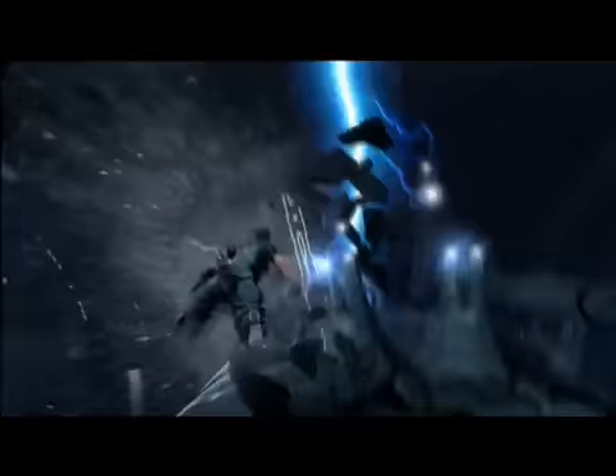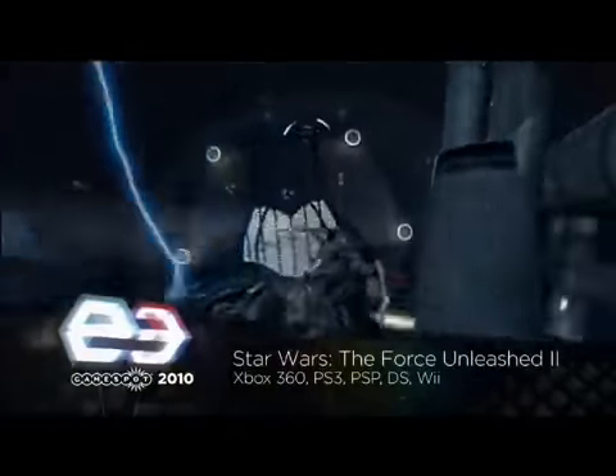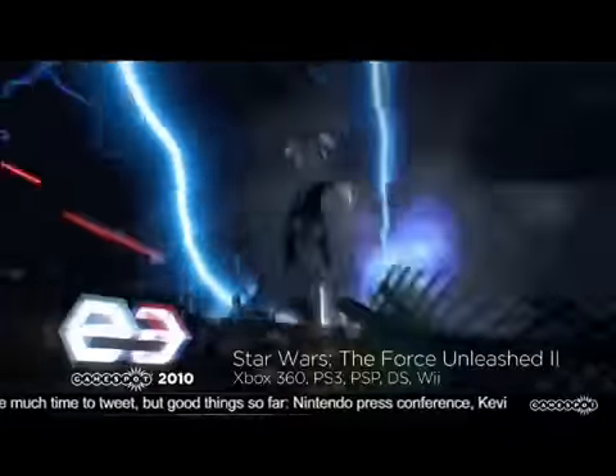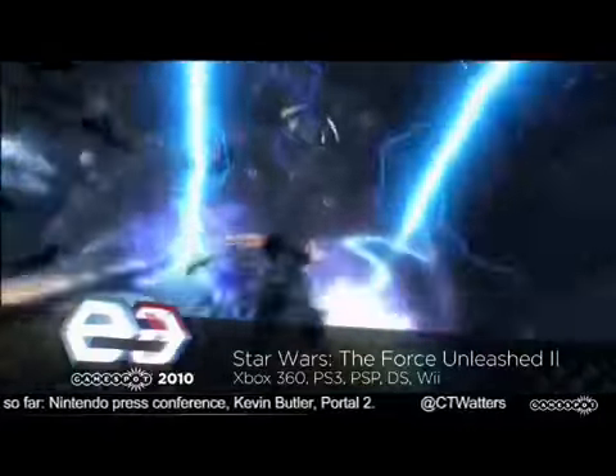Here we go. So right here is Starkiller, again, diving for freedom. He's just escaped Darth Vader. He's already on the run here, and this is one of what we call our 'run for your life' moments in the game. There'll be several throughout the game that really establish the fact that Starkiller is a fugitive.